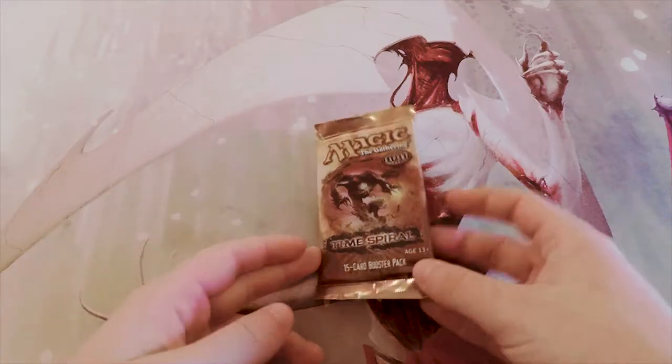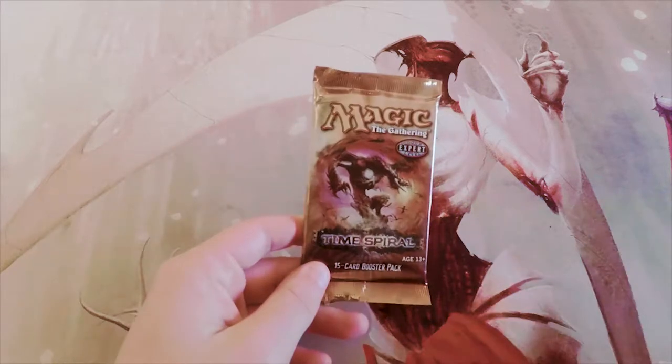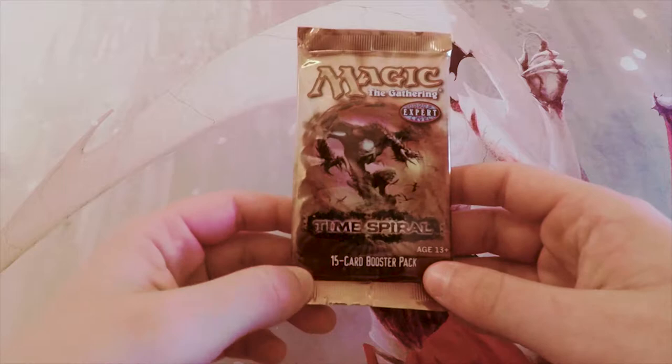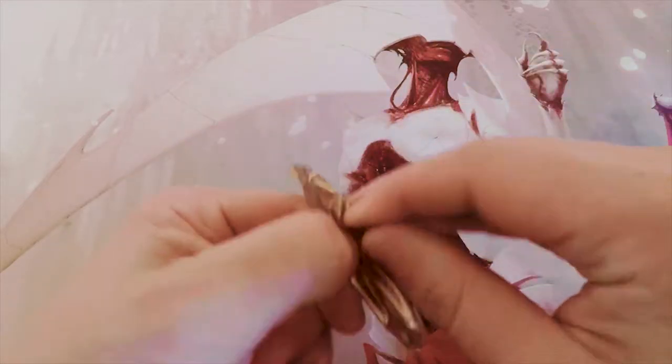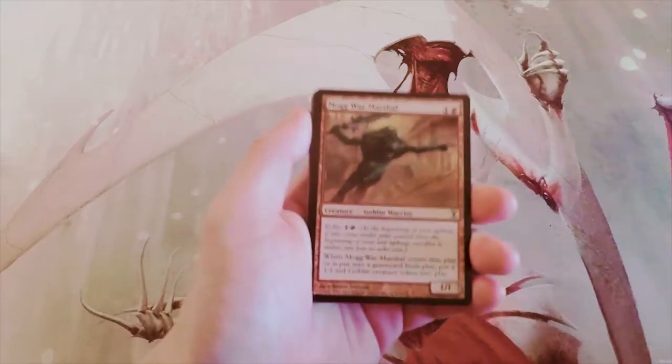Welcome to the next episode of the Crack a Pack series. Today we are opening up Time Spiral, which is just a fantastic set with a lot of great value and cool cards. We're going to look at this like it is a draft setting, pretending this is pack one in a draft, and see if we can pick a card to start a deck with. Should be a lot of fun — hopefully you guys gain some knowledge out of it as well.